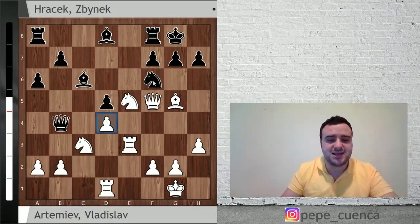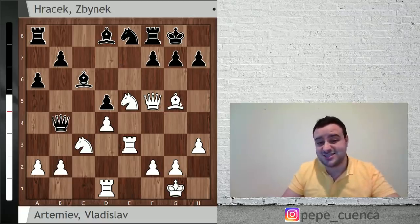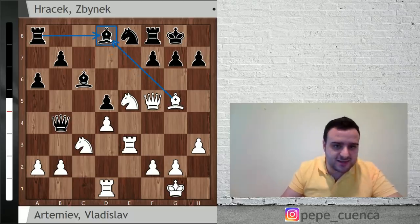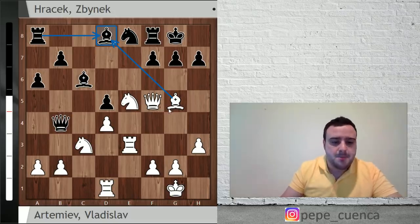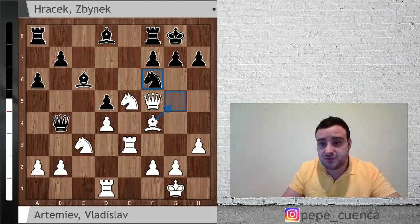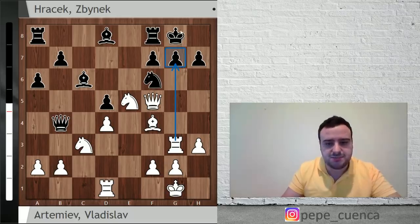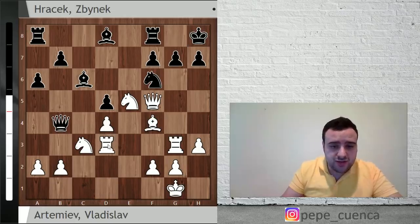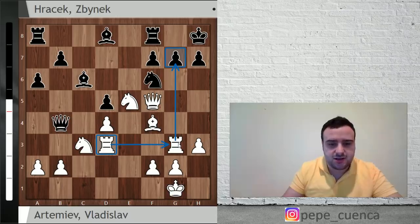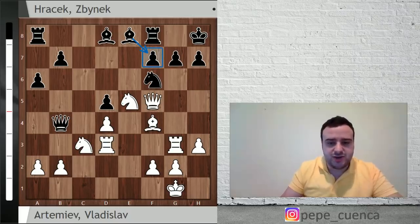After Rook D1, Hracek didn't take on B2 but instead went Knight E8 — desperate to exchange some pieces since there is a lot of pressure. After Bishop D8, Rook D8, finally some pieces are exchanged. But Artemiev didn't want to exchange — he goes Bishop F4, keeping the tension, and Hracek went back Knight F6. He's more than happy with the repetition but Artemiev is not — not every day is Christmas. Rook G3 was played, putting more pressure on the G7 pawn, and King H8 was played. Rook D to D3 — now Rook takes E7 ideas come to mind. Bishop E8 was played by Hracek, protecting F7.